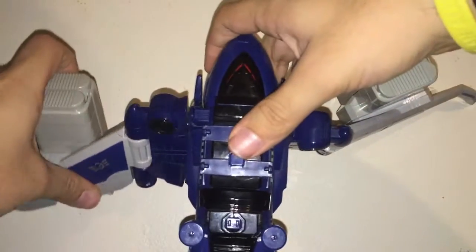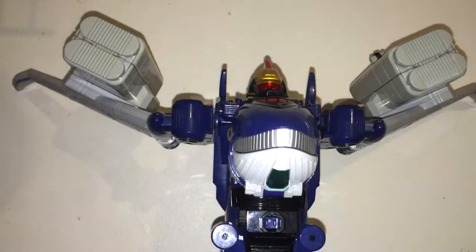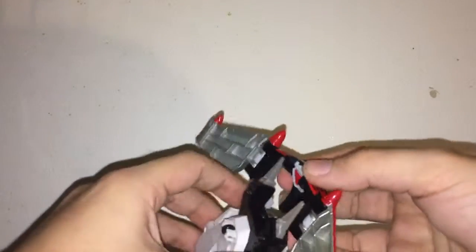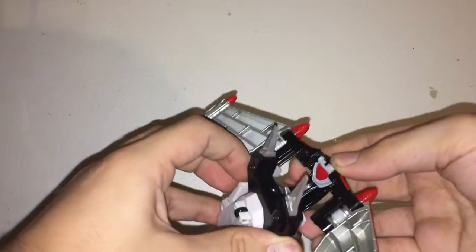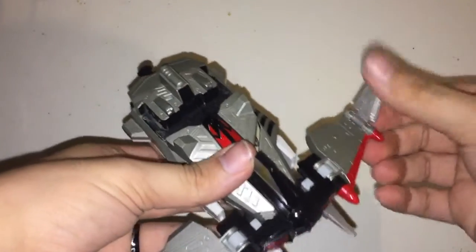Holding these up, plugging this onto the front, and exposing the head. For Jetross, unplug this and there are little slides in here — actually they're on the outside of this piece. Just straighten it out and plug it in.